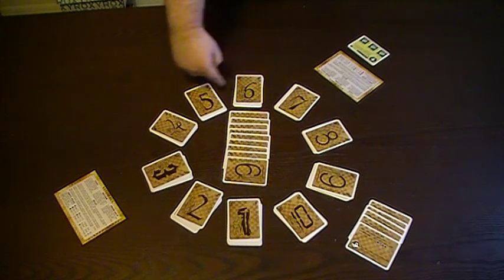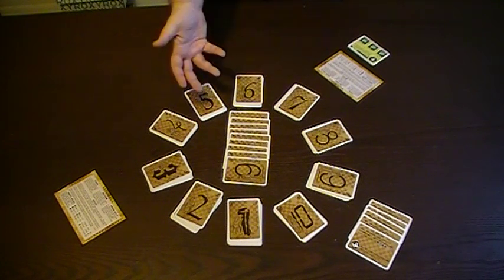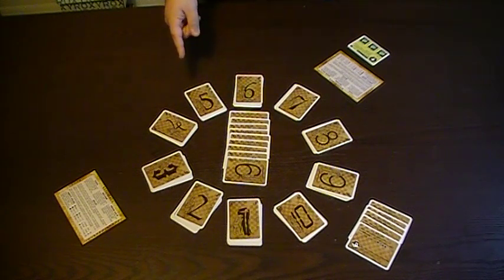If you choose to draw a card, you draw the top card from one of the ten decks — the one matching the highest value card you currently have in play, and that only counts the top cards on your stacks. If the deck you are supposed to draw from is exhausted, then you draw from the next highest value deck that still has cards.